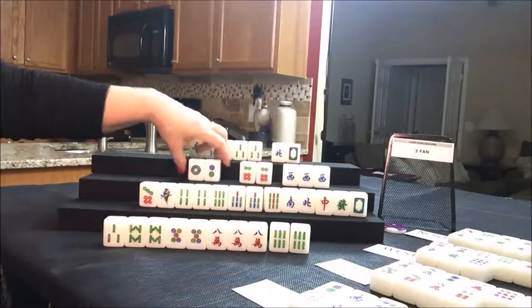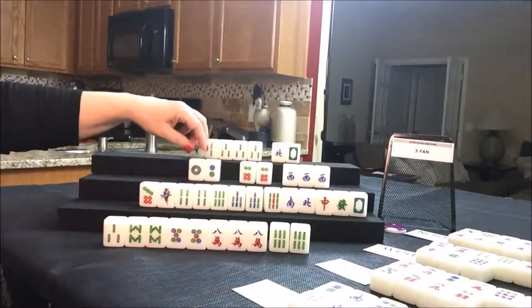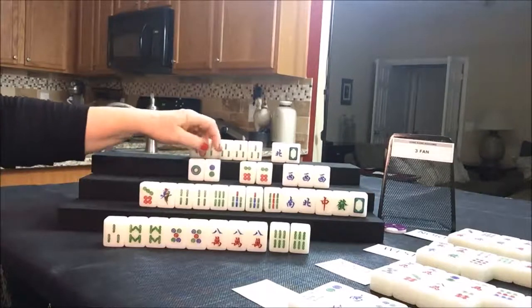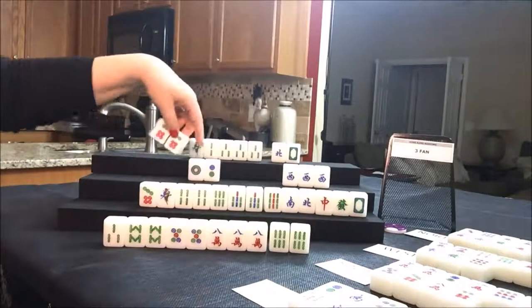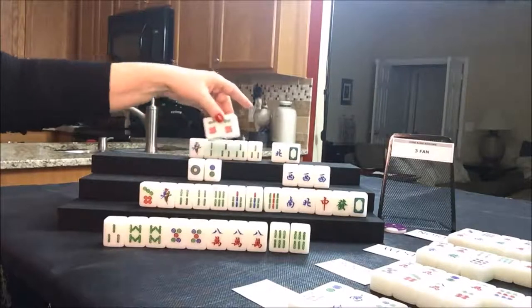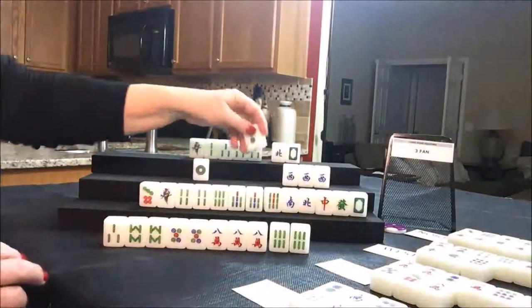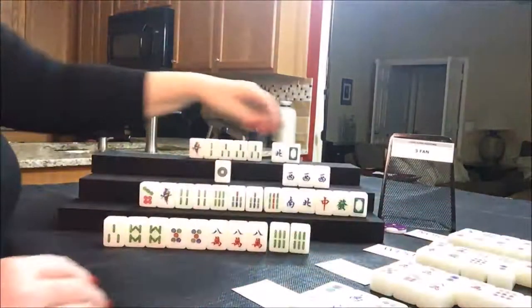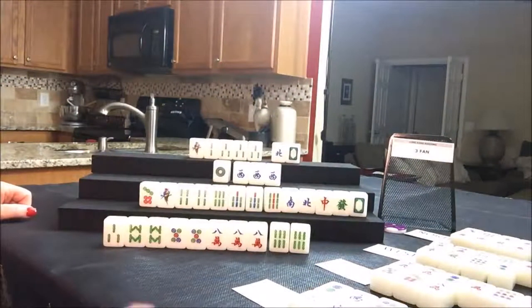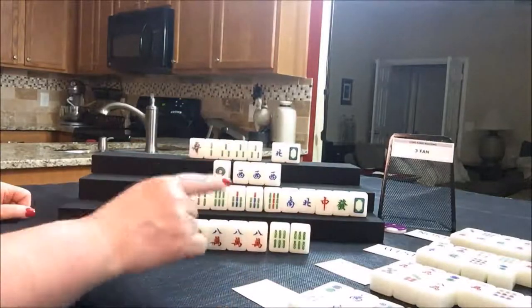Six dot — there are three three dots out. Actually, all the three dots are out. I need to pong that and then discard the two dot so I can be ready on a one dot, because there are no more three dots left — I would be waiting forever. We're going to pong it, pong that, discard the two dot. Now west is ready on a one dot. The three dot never would have come in. You've got to keep your eyes on the discards and the exposures both, because between the discards and the exposures, all the three dots are out.